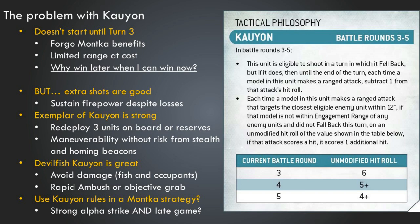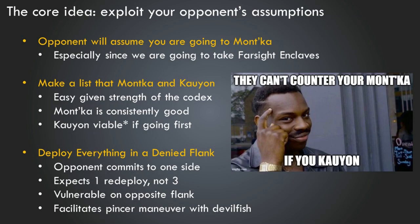The list we're building today is going to exploit our opponent's assumptions about how we're going to play the army. The presumption is that Mont'Ka is the better strategy, so your opponent probably assumes you will Mont'Ka. We're going to lean into that assumption by taking Farsight Enclaves, which will probably telegraph that we're definitely going to take Mont'Ka. But we're not going to do that — we're going to Kaoyun instead, turn the tables, and use what they think they know to put them in a position they don't want to be in.